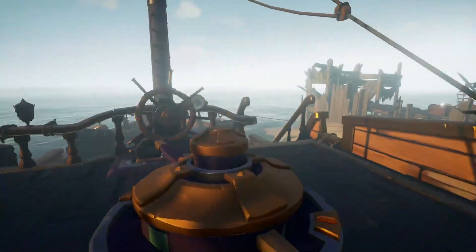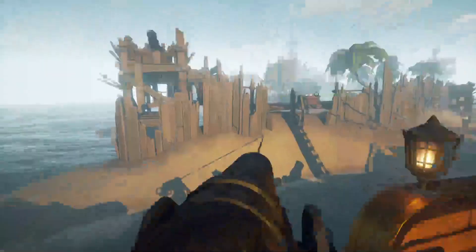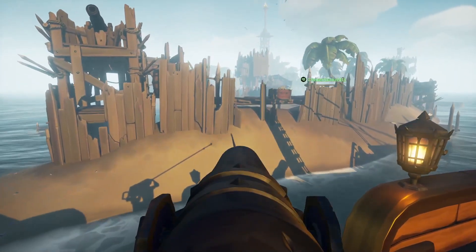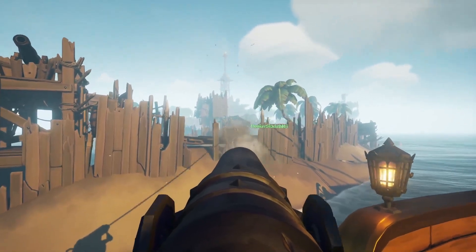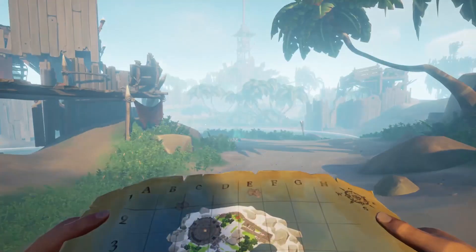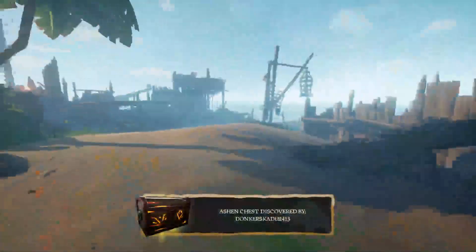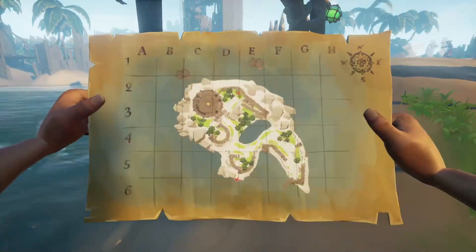One thing you cannot do is raise an emissary flag. Within Safer Seas, you cannot raise any of your emissaries. There are no Fort of the Damned, no Forts of Fortune. However, you can be megged and you can be krakened.